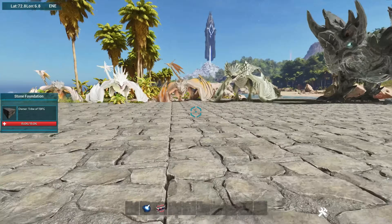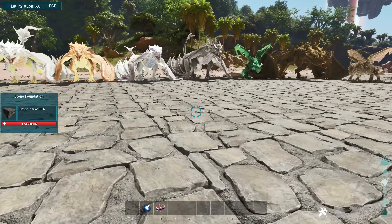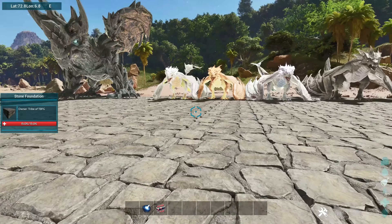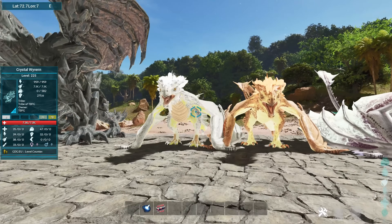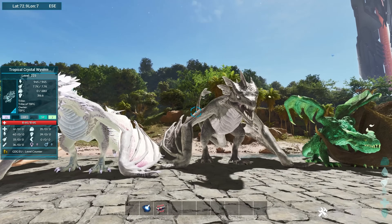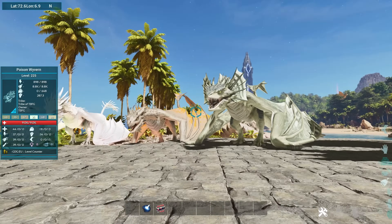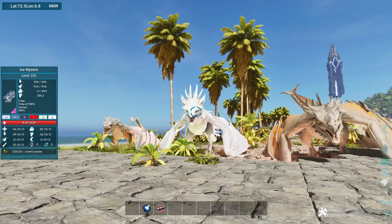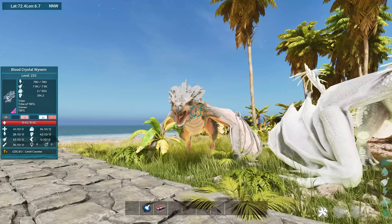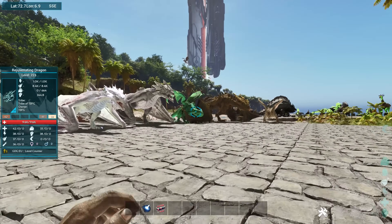Now let's go ahead and check out the Wyverns and Dragons. There's quite a few of them. Of course you have your base ones that you guys have seen in old school Ark — nothing new here. We've got our Crystal Wyvern, the Ember Crystal Wyvern, the Tropical Crystal Wyvern, and then we've got our Lightning Wyvern. We've got the Poison Wyvern, the Fire Wyvern, the Ice Wyvern, and then the Blood Crystal Wyvern. That's all of the old school Wyverns.